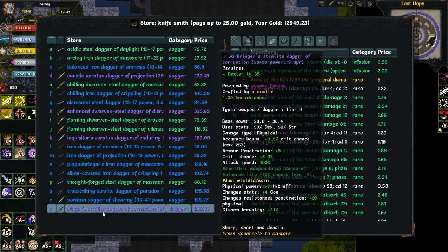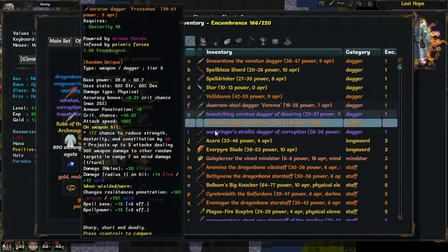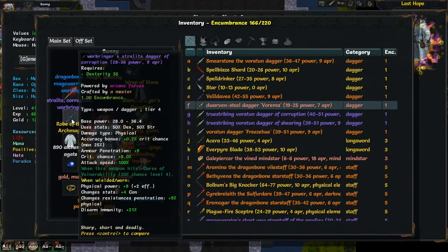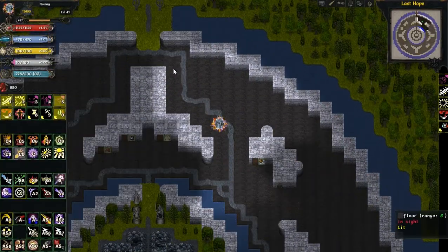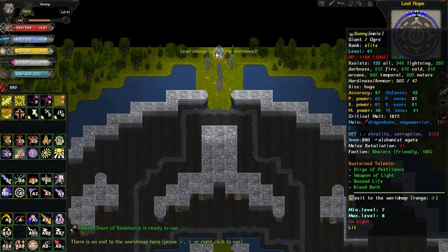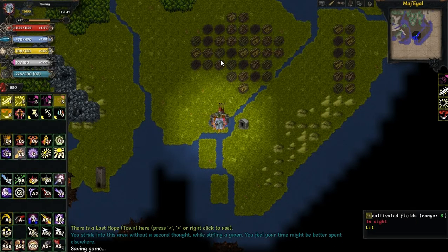I have a Curse of Death Dagger. There was also a Curse of Vulnerability — let's check, and I think I will buy that. Let's buy this Curse of Vulnerability; I think I will switch for it. I will lose a little accuracy and armor penetration, but if I have any problem with enemy regeneration I can switch back to the Curse of Death Dagger. I think the Curse of Vulnerability will help me a lot, because the only thing this build is really lacking right now is damage.